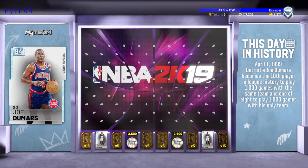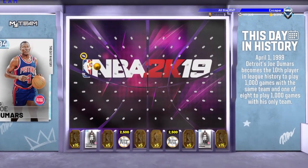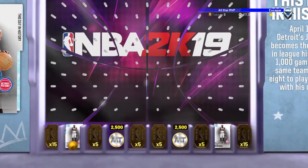Just like always, they got the two Joe Dumars and then the 15 tokens along with a few fives. I'm just going to drop it in the corner because I want that 15 tokens. If we get the Joe Dumars, I'm not going to be too mad — it's a card for the collection, but we got them. I prefer the 15 tokens, but that's cool.